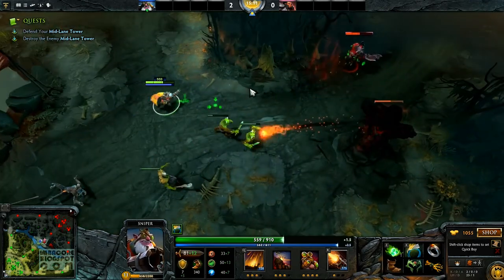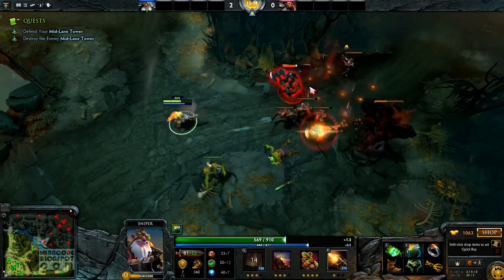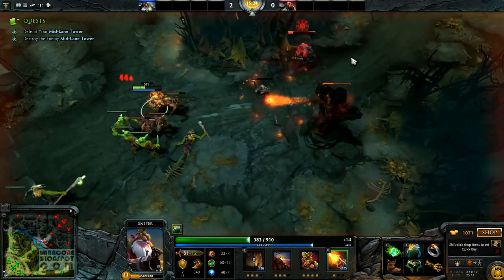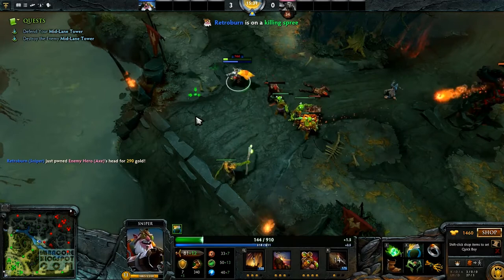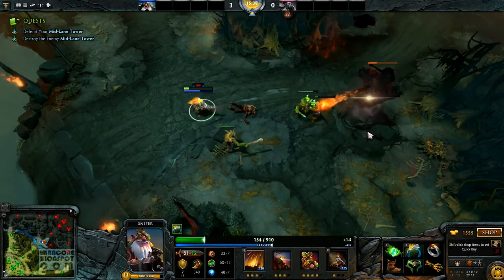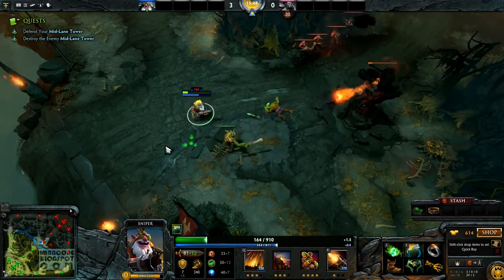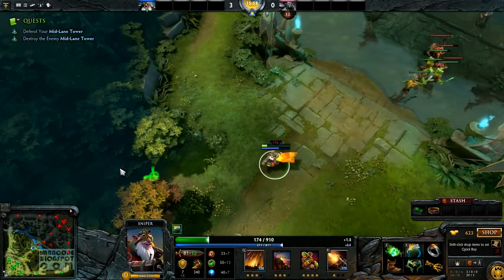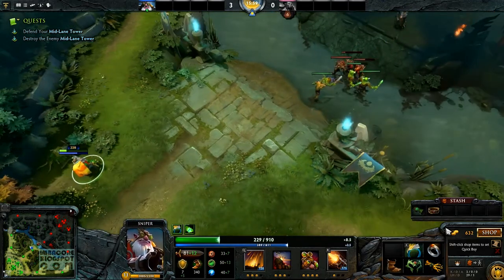Okay, we can finally push the tower. Okay cool. There are items 1 through 4 in my stash. Why does my stash have items that I didn't buy? It's kind of weird — I've got a Belt of Strength and Gloves of Haste. Where did those come from?